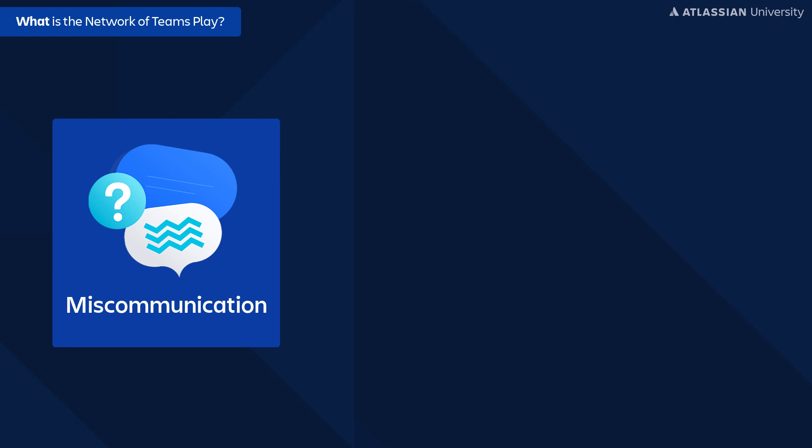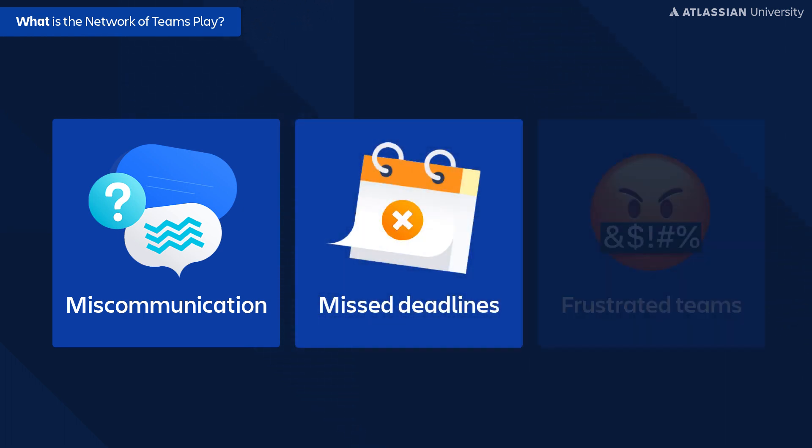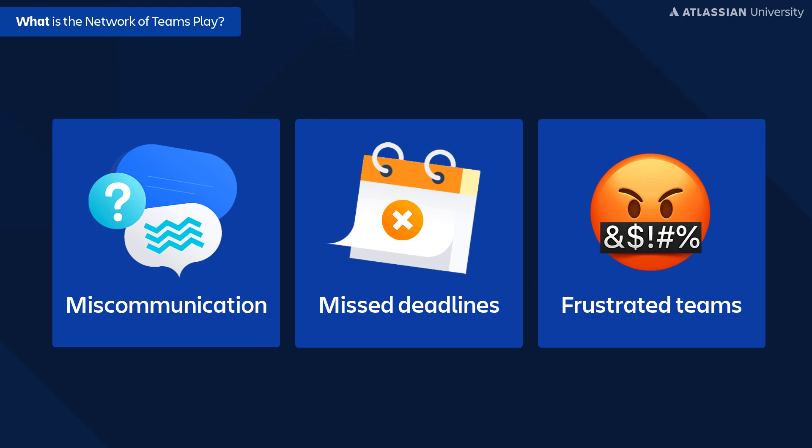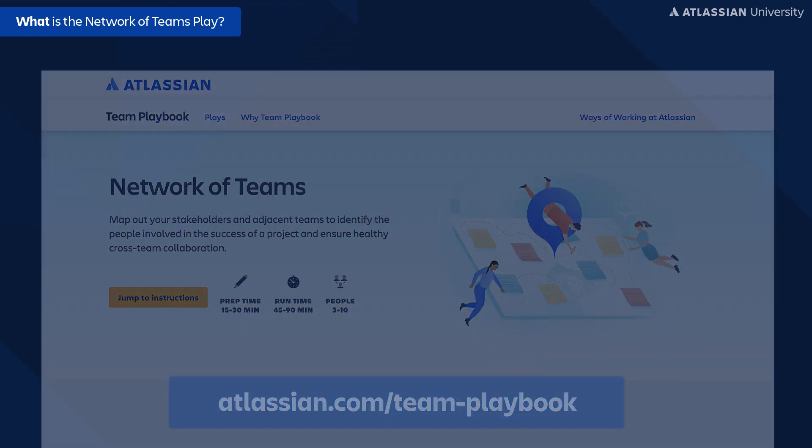This results in things like miscommunication on what's needed, missed deadlines, and ultimately just frustrated teams. We want to build a shared understanding, not just within our team, but across teams. This is done through doing things like the Network of Teams. It's actually one of four plays that we at Atlassian believe every team should pursue in order to help shape the way they work together, focused on how we collaborate with teams outside of our own.